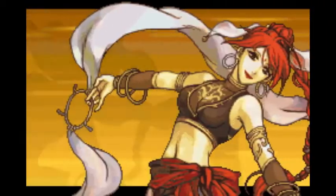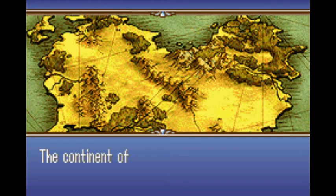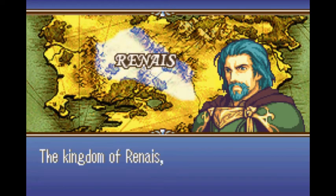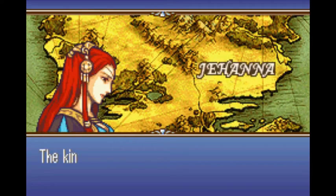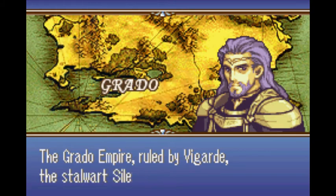While not entirely a classic, it is one of the first Fire Emblem games to hit the United States. The game takes place on the continent of Magville. For 800 years, peace has reigned on this continent with six countries divided amongst themselves: Rhenius, Frelia, Johanna, Rosten, and Grado, each built their empires around the power of the Sacred Stones.